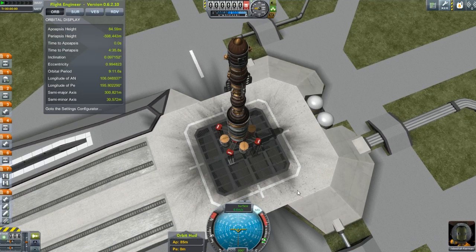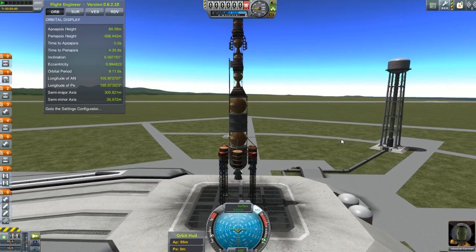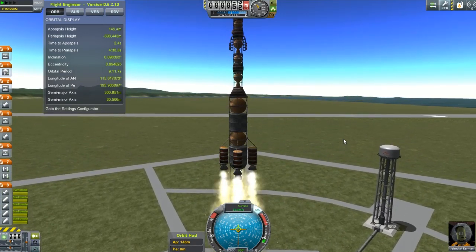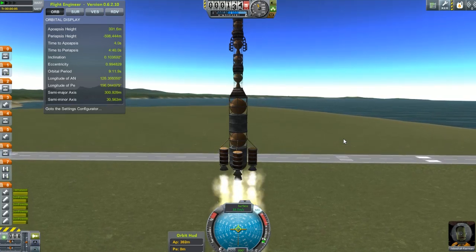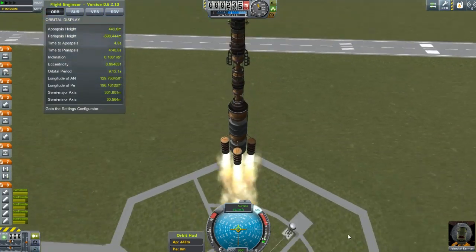It's whale-oil-powered. The solid rocket booster's on the side, powered by gunpowder. Let's go! It's a bit heavy, but we seem to be doing okay. I'm going to shut down the main engine because I don't think we need it right now. Taking off and heading for the moon.